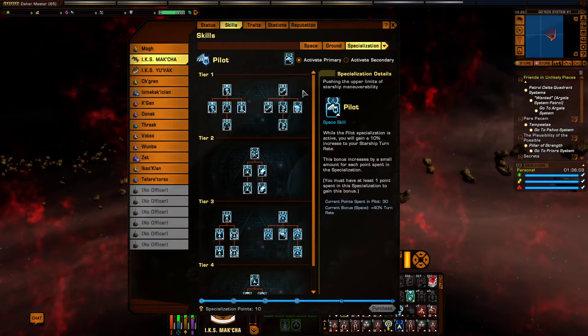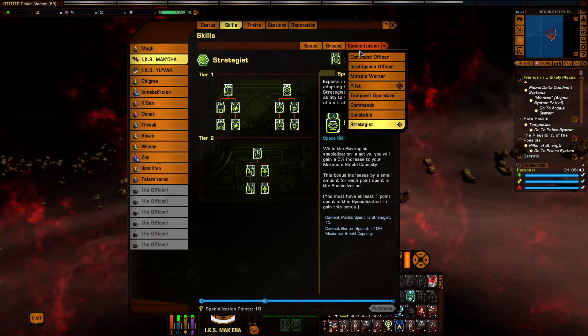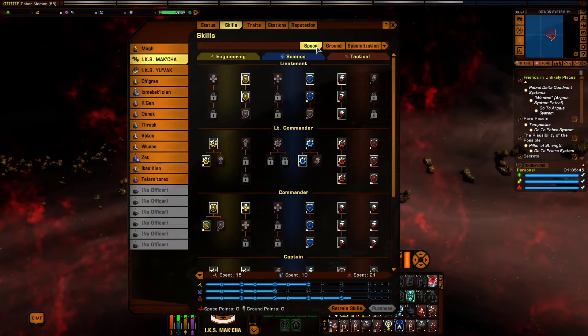In terms of specializations, we are using Pilot as our primary — because this is a pilot ship — and Strategist as our secondary. Strategist is a really good specialization and a solid choice for secondary.